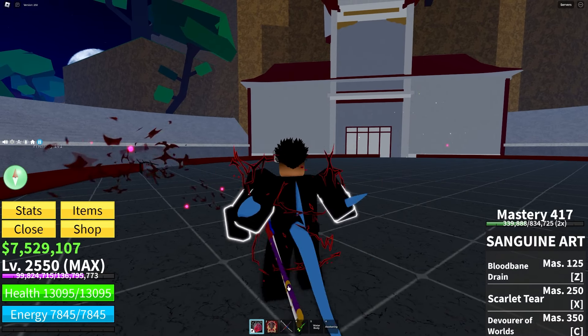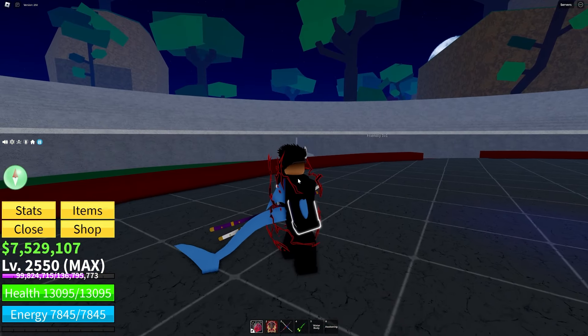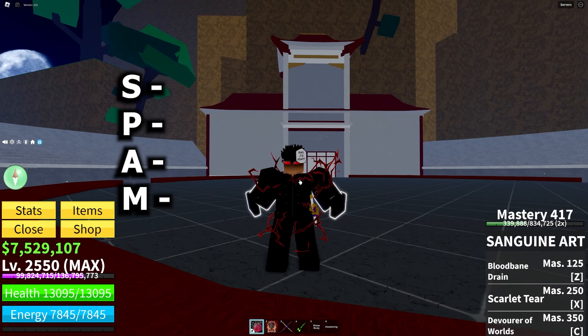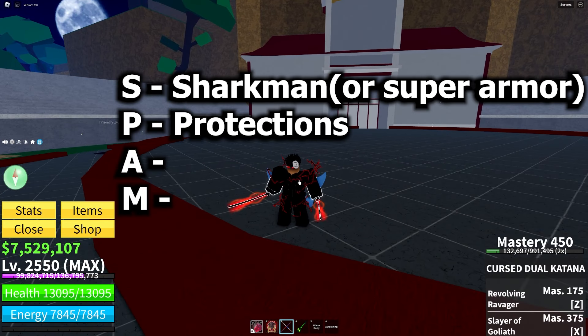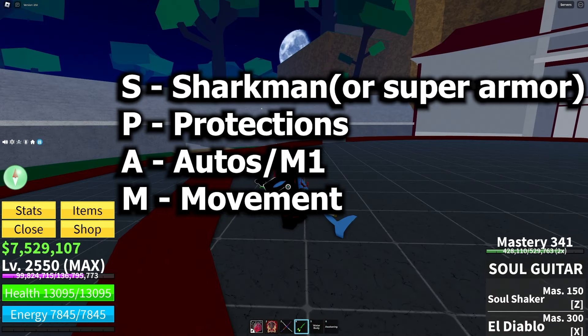First things first, you gotta start off with Shark V4, Water Body Stops combos, then you have to run Swan Glasses for the 8% defense and also cooldown reduction. Sanguine for the heal, CDK for the combos, and Soul Guitar for the stun.